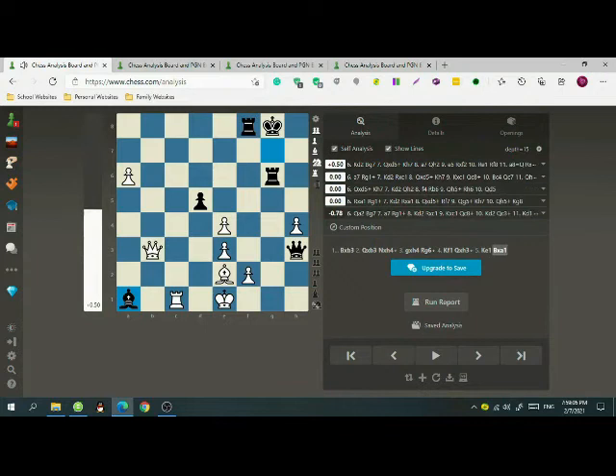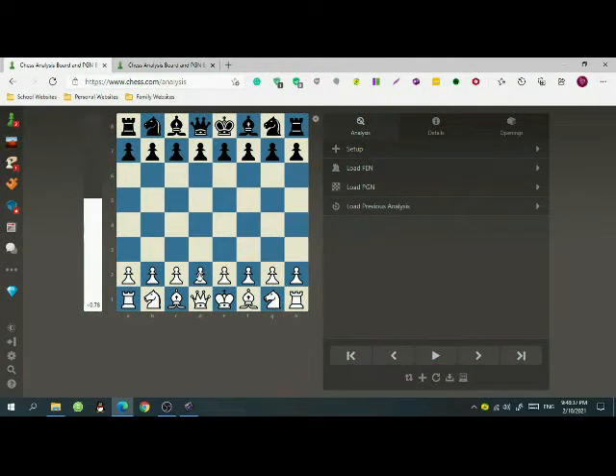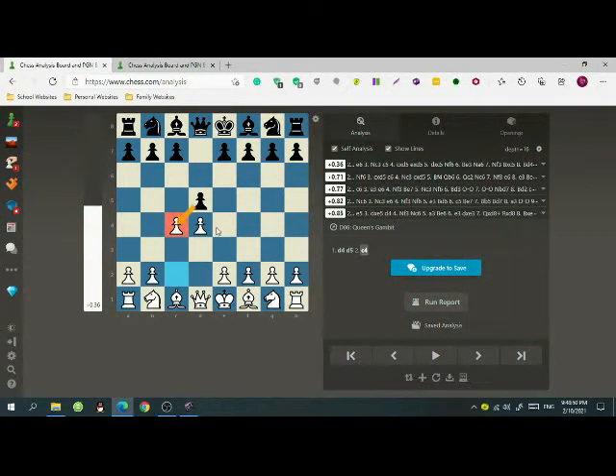As you can see we are now up a point. Today I will be showing you some traps that you can use as white or black in the Queen's Gambit. The Queen's Gambit is when after white plays d4 and black plays d5, white responds with c4. Black can take the white pawn — this is an example of a gambit where one side gives away a bit of material and hopes to get a lot more back.